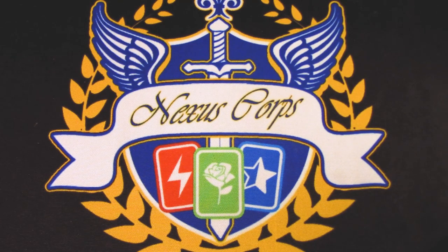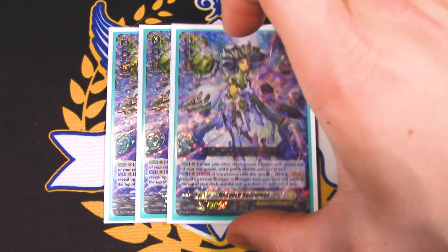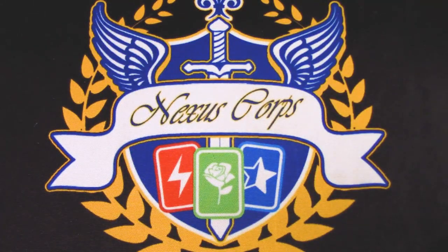For the main deck, Persona riding is the main focus, so we have to run three copies of Hex Orb Sorceress — speaks for itself for the most part.